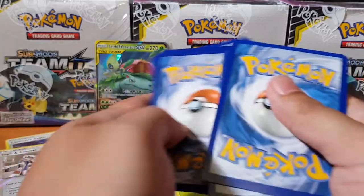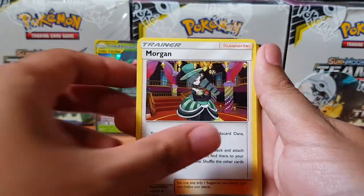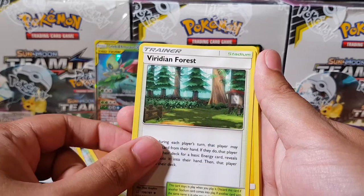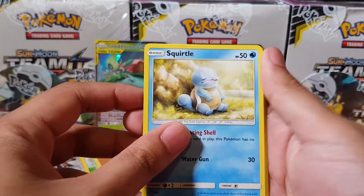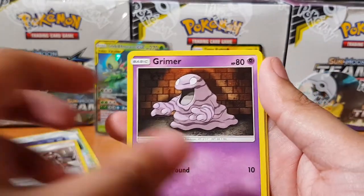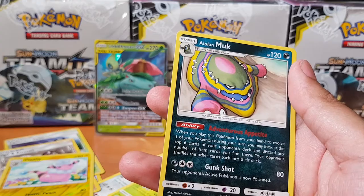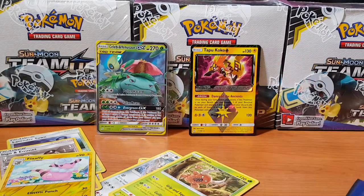I'm so nervous because I'll be so sad if I don't pull anything else from this set. Pack six: Morgan, Spiritomb, Viridian Forest — that's where Celebi slumbers — Tentacool, Grimer, Pidgey, Flaffy as a reverse, and Alolan Muk. Random colors — pretty cool — I'm assuming that might be the shiny Alolan Muk.